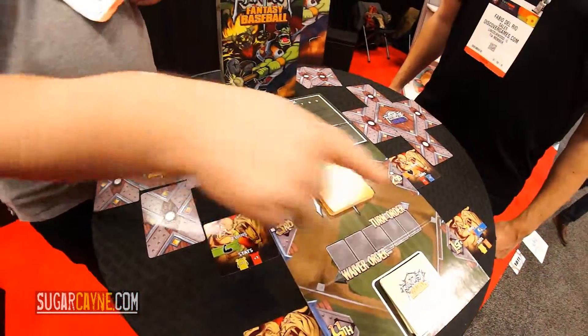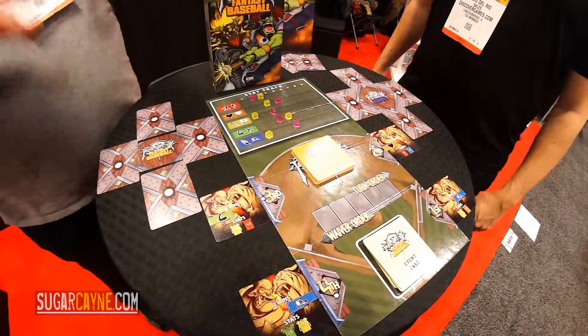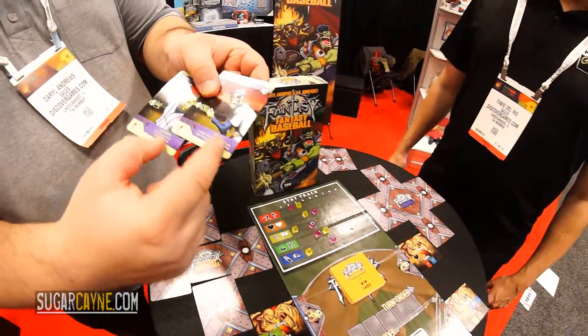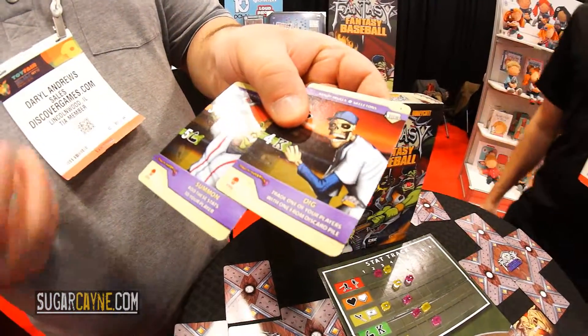We'll each set it up so on the first base side we have our first card, on the second base side we have our second card, and so on. We'll set our rosters and save back two cards that we can use their magic abilities for — because it's not just fantasy baseball, it's Fantasy Fantasy Baseball, so we've got to have some magic in there.